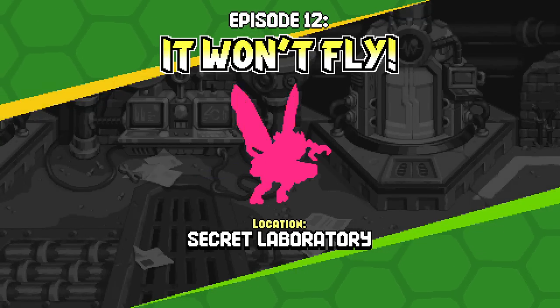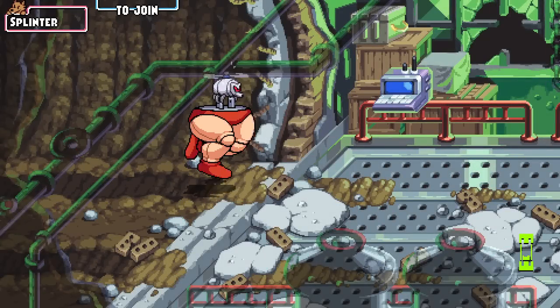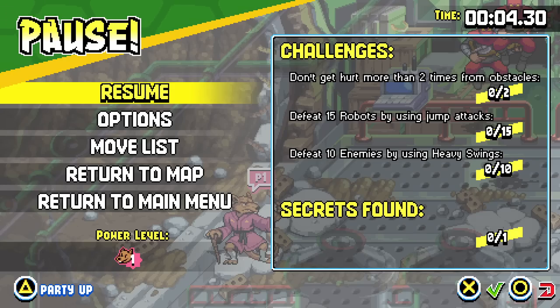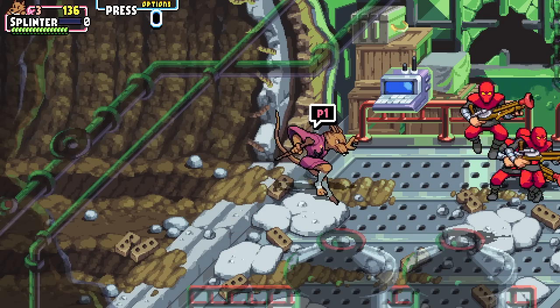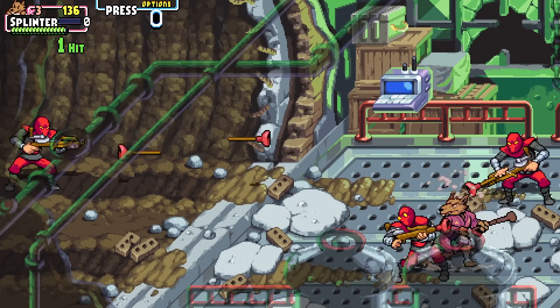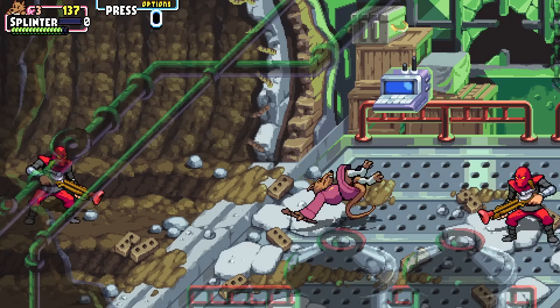It Won't Fly — Secret Laboratory. So before we go forward, let's take a look at our challenges: don't get hurt more than two times from obstacles, defeat 15 robots by using jump attacks, and defeat 10 enemies by using heavy swings. Alright then. I hope we can make this work. The heavy swings shouldn't be too bad — you just do a bit of that and actually land it this time. There we go, there's one.